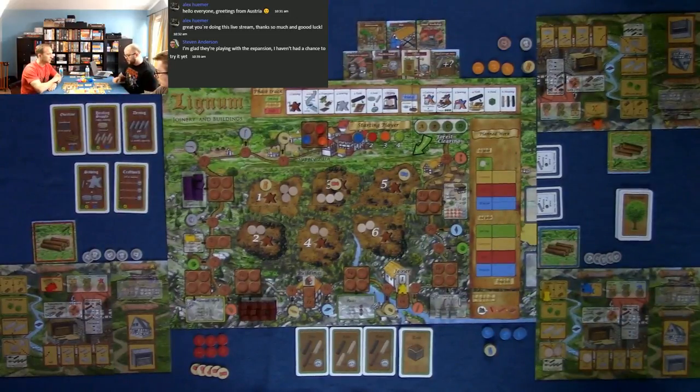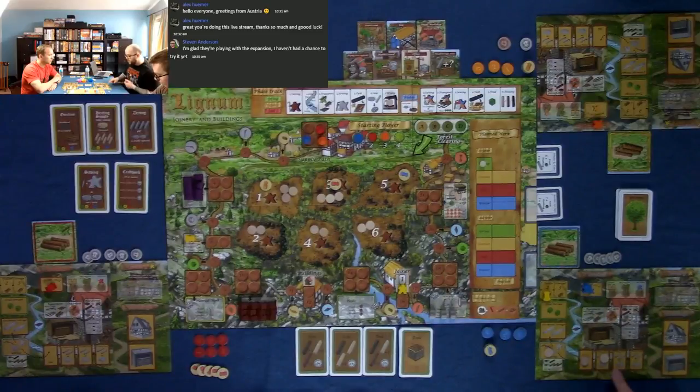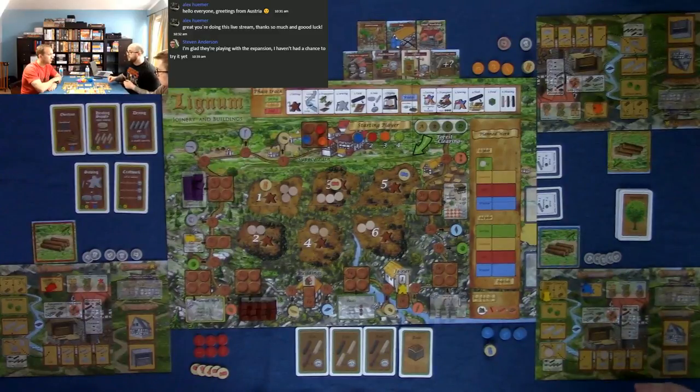The drying phase: your board has space for two milled pieces or one unmilled piece. Each time drying occurs, wood moves one space. Once it reaches the first dry space, the sale price is boosted by one; the second space boosts it by two. So a base-three piece becomes worth five once fully dried. The longer you hold on to wood and let it dry, the more it's worth.